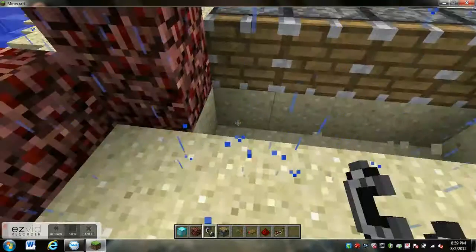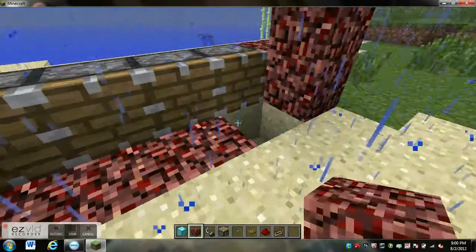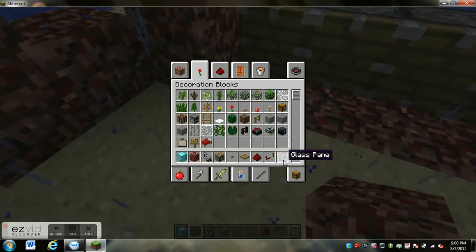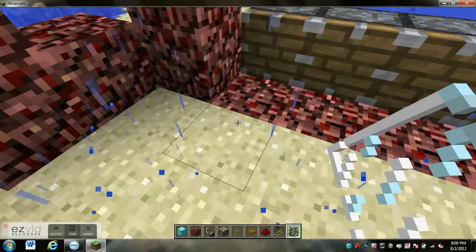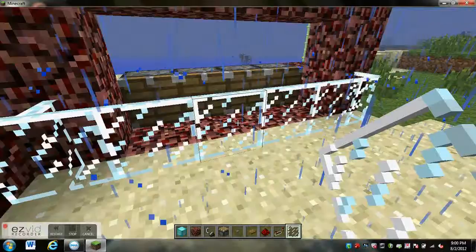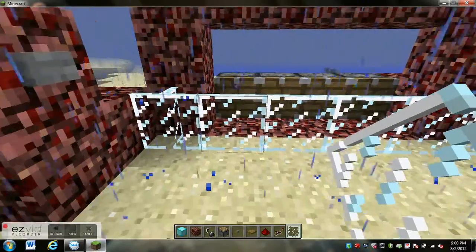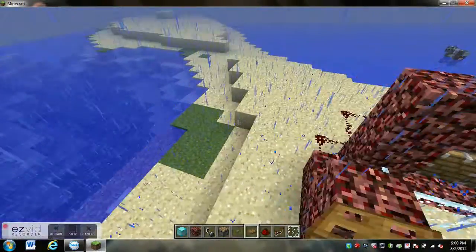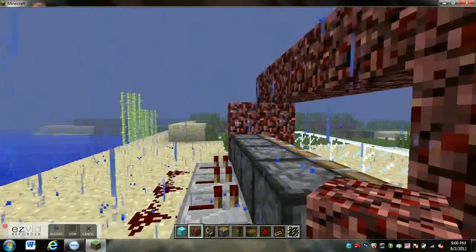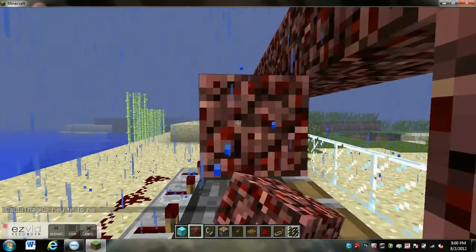We've got your netherrack — bam. You can set it apart. I'm going to go to decoration and get some glass panes. Put them in front of the netherrack. I'm telling you, if you use sticky pistons it's going to grab these glass panes and suck them in, and you don't want that.